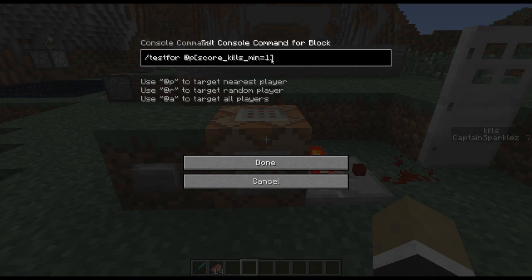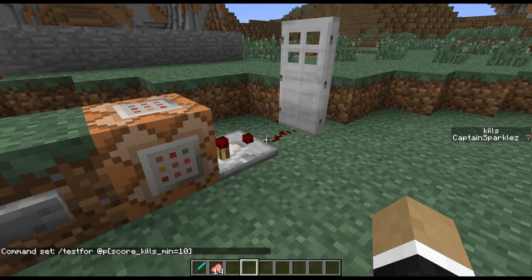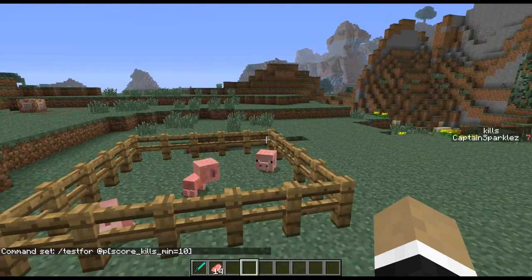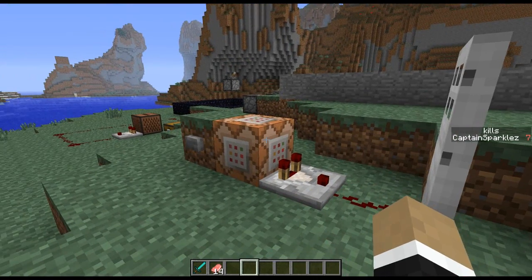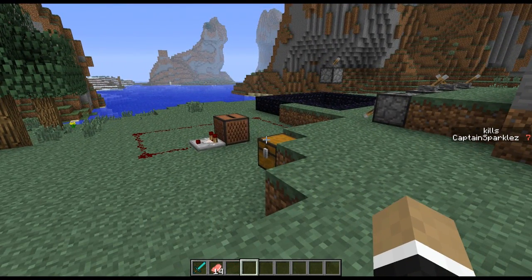If I swap the threshold to ten and hit the button again, the command is now false because I only have seven kills. So, very cool feature, and I'm excited to see its future uses and added scores that you can keep track of.